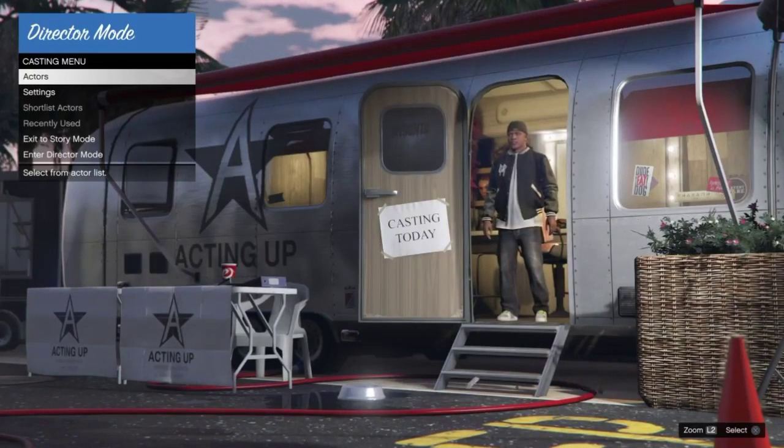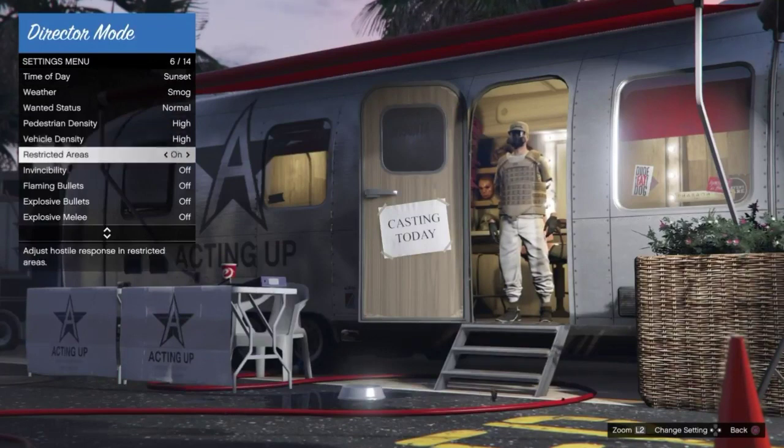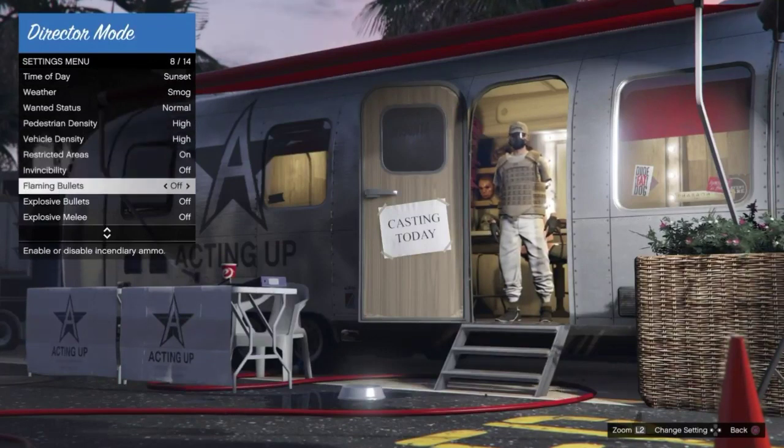So to recap: go to Settings, turn invincibility on, then select the online character you are currently online with. Make sure you have invincibility enabled or this glitch is pointless. Then go ahead and enter Director Mode.